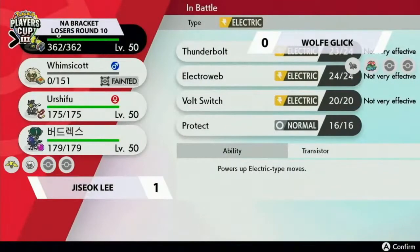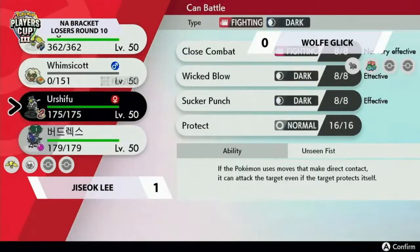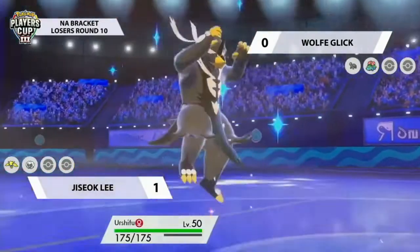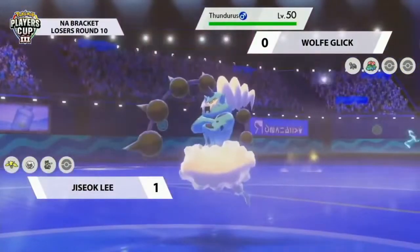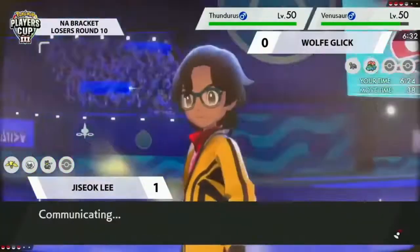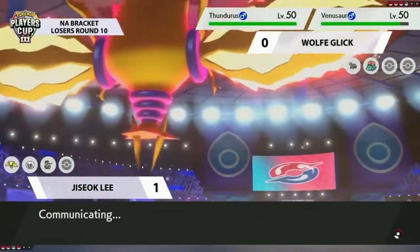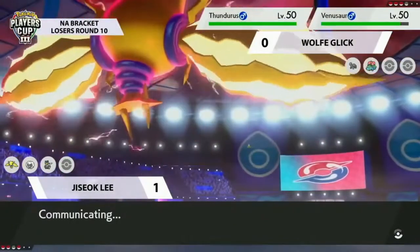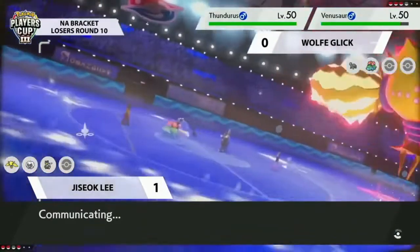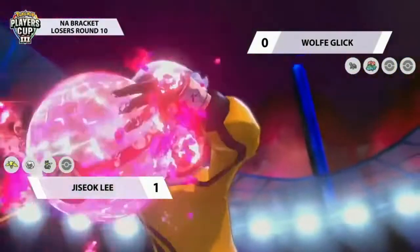There won't be any more Eject Button pressure. Each player taking an early KO. Tailwind going up this time is really critical. Chisok not only gets Tailwind up but also gets a free switch in and sets up Electric Terrain. Doubling up onto Thunderous is the right call — knowing it can't Protect as Assault Vest, even if Thunderous Dynamaxes, it probably faints to Max Lightning plus Wicked Blow. If Thunderous doesn't Dynamax, Max Lightning picks up the KO anyway, and Wicked Blow gets redirected into Venusaur. This is a really safe play — because you have a decent position, why go for risky plays, especially with full information from the open team sheet?